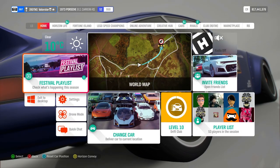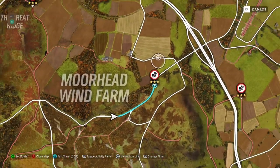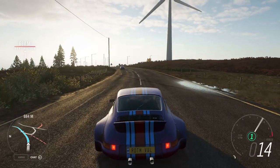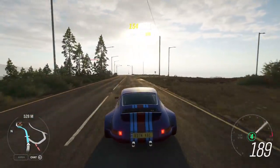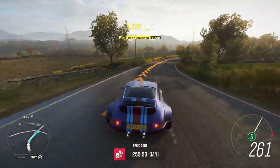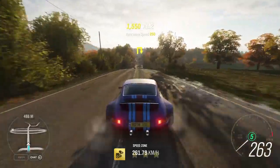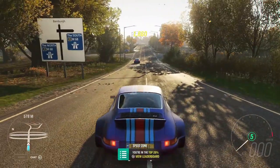I tuned my Porsche to S2 and I'll show you the speed zone I used. This one here - I can barely pronounce it - the Pennine Way. You can do it from both sides. You can start further away from where I started, it doesn't really matter. You can get two or three stars - that is by far the easiest speed zone to do for this car.